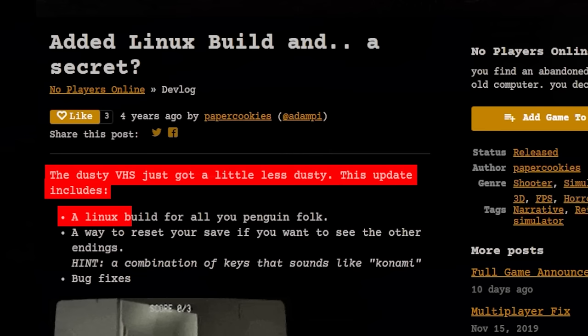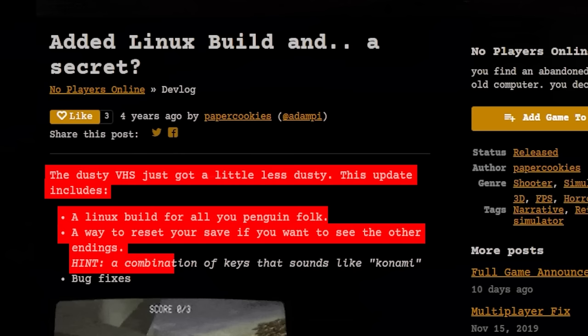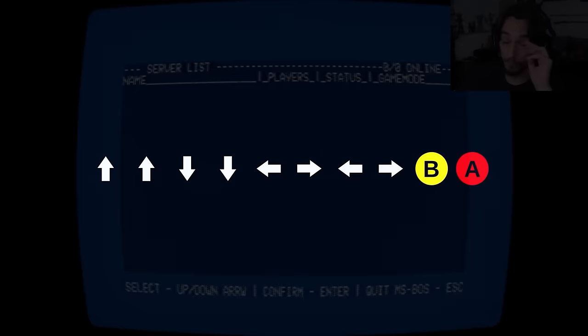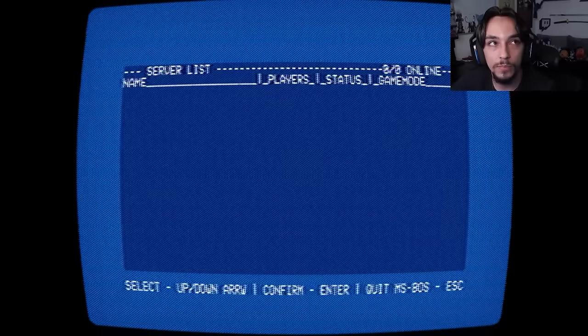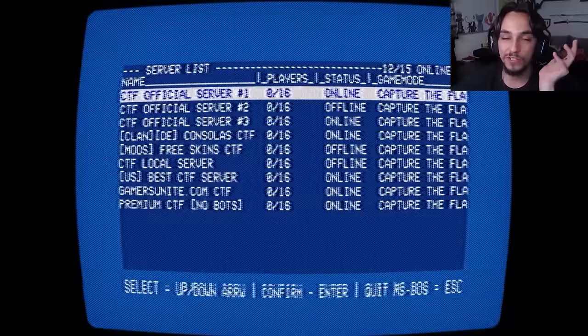The update reads: the dusty VHS just got a little less dusty. This update includes a Linux build for all you penguin folk, a way to reset your save if you want to see the other endings — hint, a combination of keys that sound like Konami — and bug fixes. For those of you that don't know, the Konami code is a cheat code that Konami uses in most of their games, and the code is the same every single time: up, up, down, down, left, right, left, right, B, A.